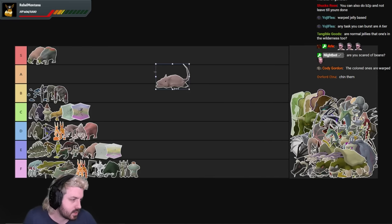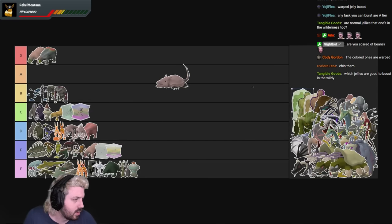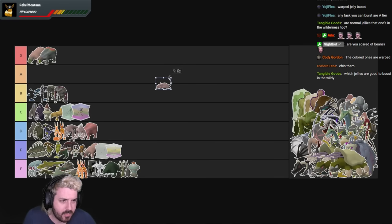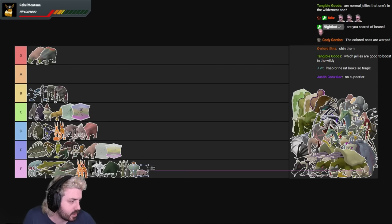Brine Rats — if this is normal Brine Rats, these are immediately F tier. Fuck Brine Rats. No superior? Good. Brine Rats are shit.